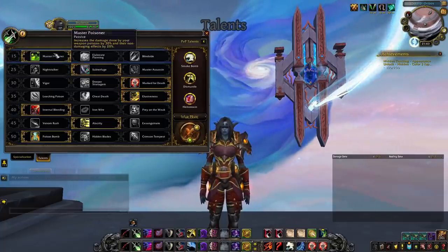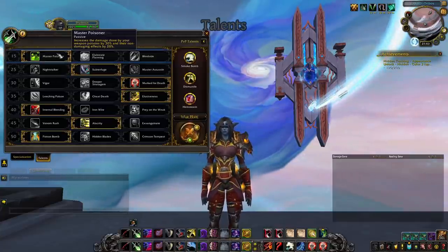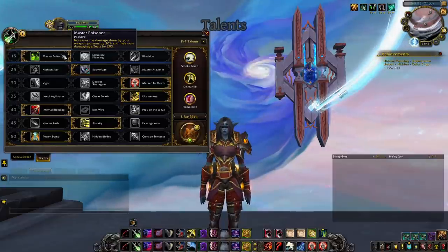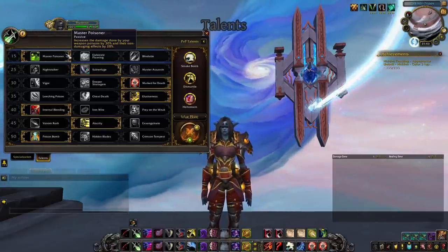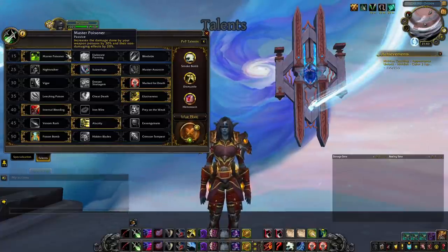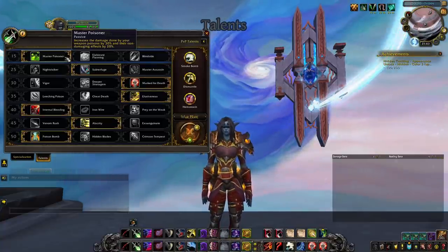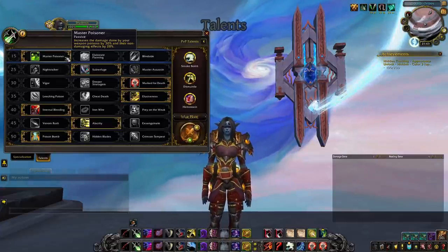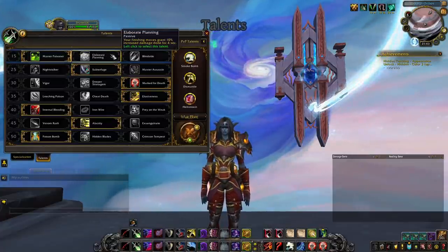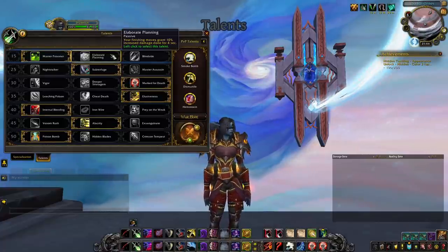On the first talent row, pick Master Poisoner. Since the addition of Hematoxin, we've returned to playing Deadly Poison — Master Poisoner greatly increases its damage and works well with Conduit Lethal Poisons. Most importantly, it makes Crippling Poison a 60% slow (up from 50%), the second-best slow in PvP after Chains of Ice. The Shiv slow is also empowered, becoming an 84% slow. Elaborate Planning is also viable for burst uptime, but Master Poisoner provides better overall damage and utility.